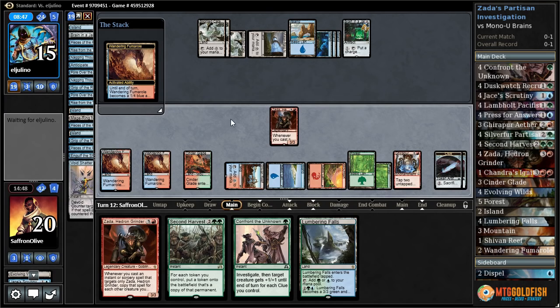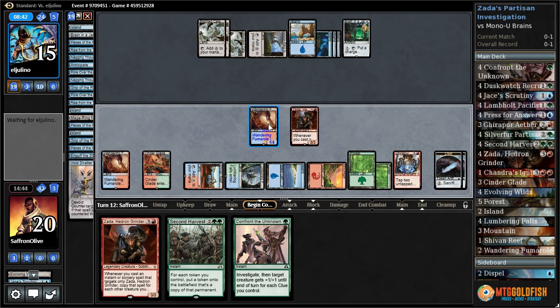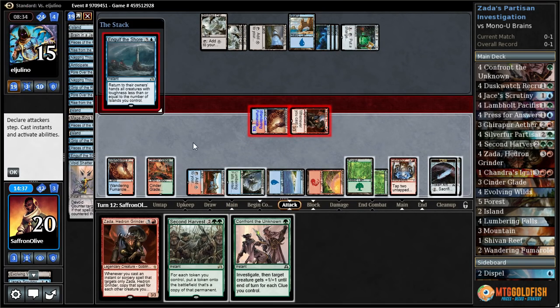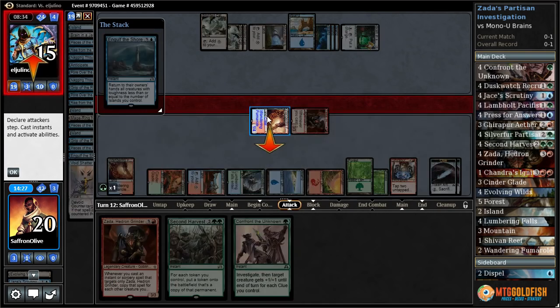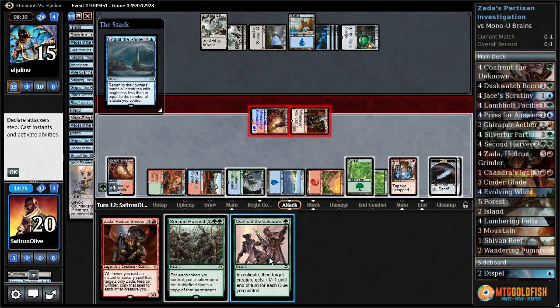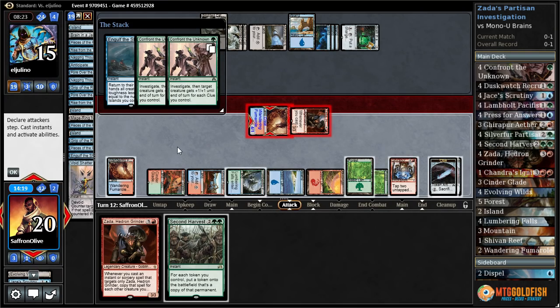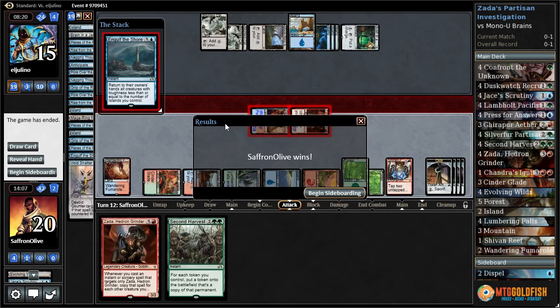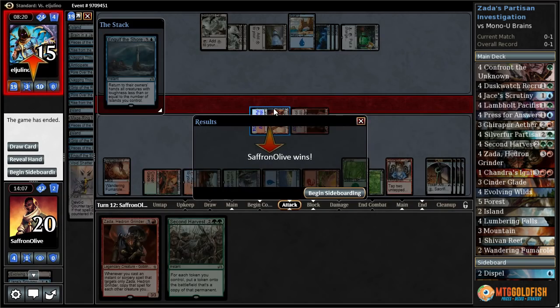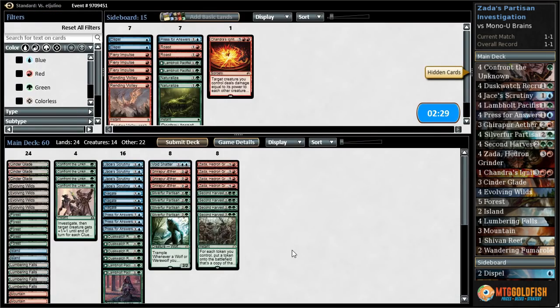Play Lumbering Falls, attack with both creatures. They go with Brain in the Jar. Let's switch Wandering Fumarol's power and toughness. If our opponent has a counter here it still beats us. Target Zada with Confront the Unknown. Our opponent — oh man — we needed to resolve in the opposite order, but our opponent scooped it up for us. Not exactly how we drew it up, but it worked.